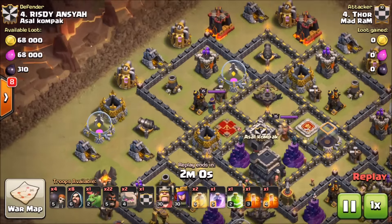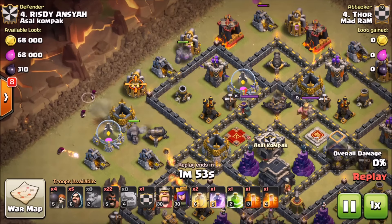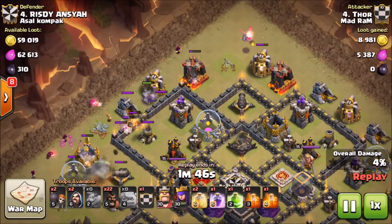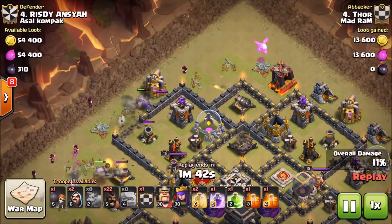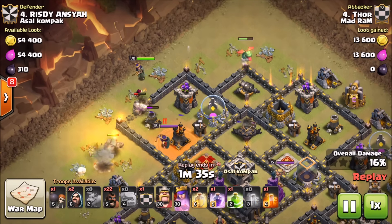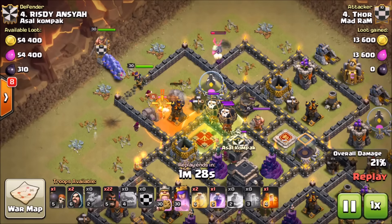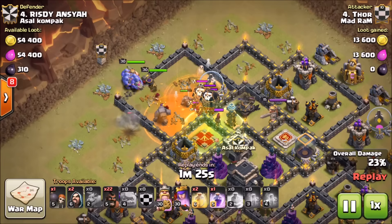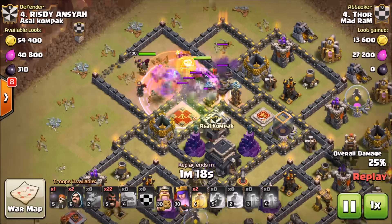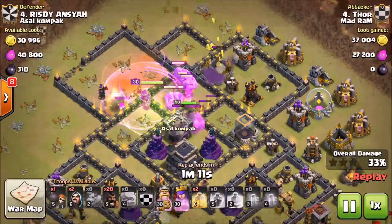Thor throws in his golem, throws the wizards behind, baby dragon funneling up top - all really standard. You want that nice wide funnel for the bowlers; they will go wide left or right in a hurry if you don't get it. He drops in the queen, poisons the enemy queen to slow her down, gets that jump ready. Loons and wizards come out of the clan castle - he drops the second poison on them. Bowlers and king push toward that core as the clan castle troops fall, then he drops the rage spell raging up the bowlers and king.